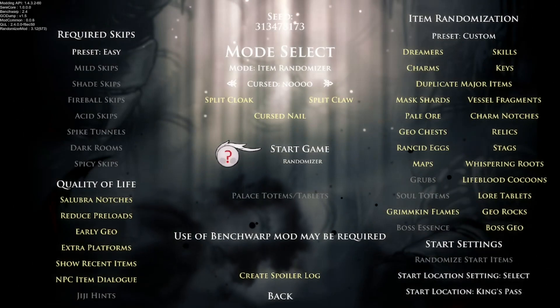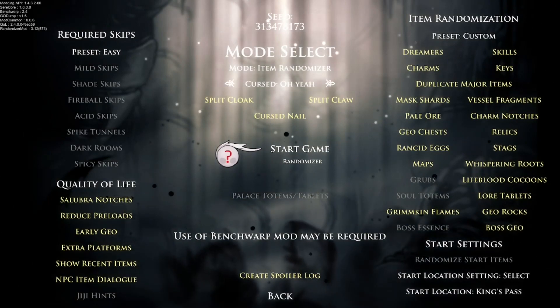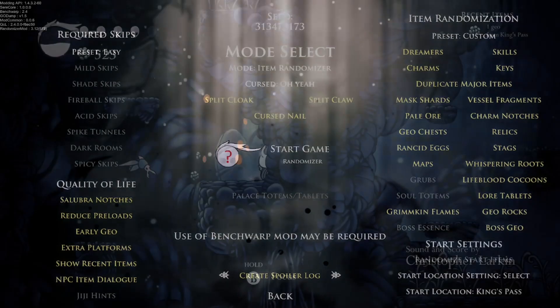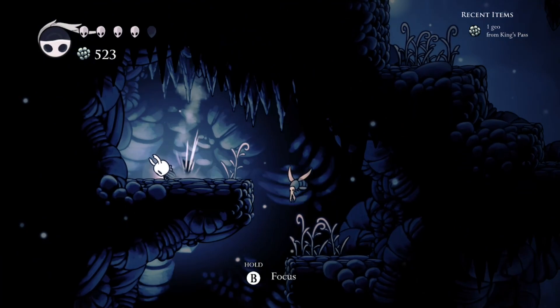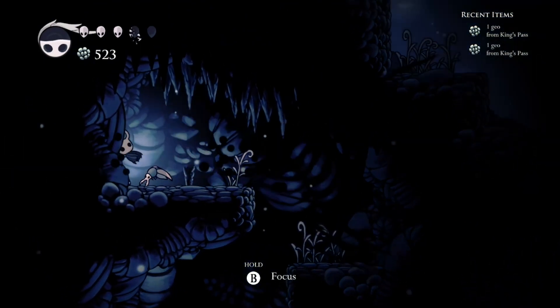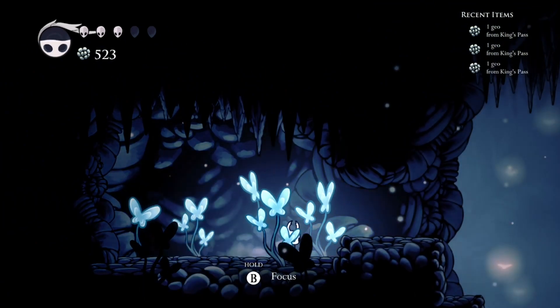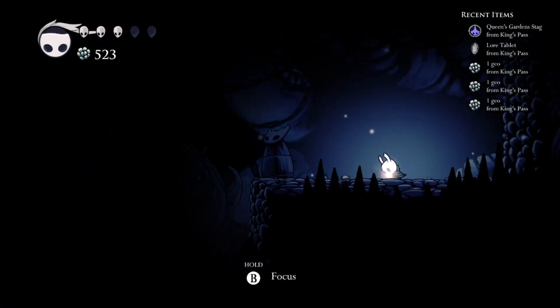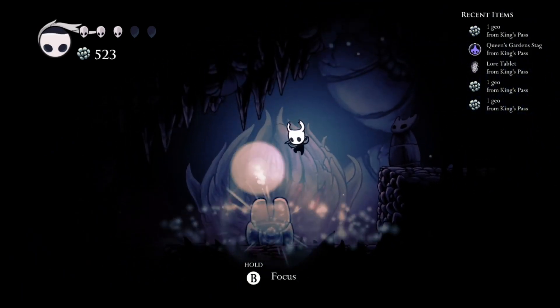The next on our list is the Hollow Knight randomizer, a very customizable randomizer to make a nice new adventure or a scavenger hunt for the ages. You can customize the type of items you'd like to randomize, from key items to normal items to spells to geo rocks and even soul totems. Depending upon how painful you want things to be, this gives you amazing control over your experience. If you're looking for a full new gameplay experience, couple this with the Room Randomizer and you'll essentially have a full new world to explore.